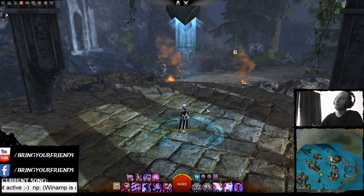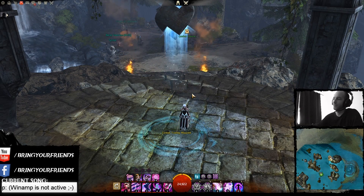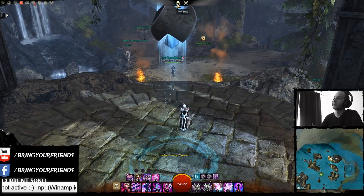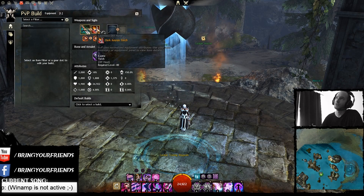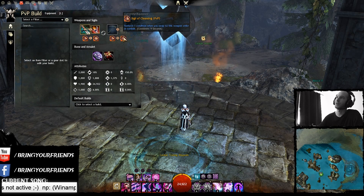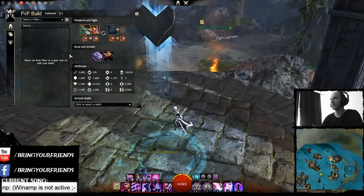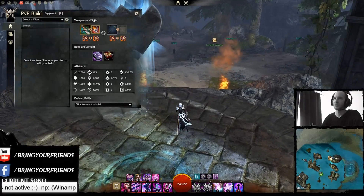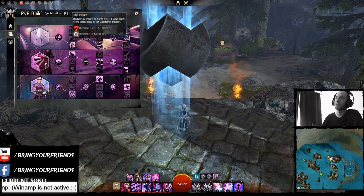What's going on, bringing you a video going over the updated version of my build that I originally made in Path of Fire. A lot of things have happened since then in terms of updates, so this is basically a hybrid condi build going with sword, torch, and staff, with double energy smoldering on the torch, sigil of cleansing for condi clear, runes of adventure and carrion - runes of adventure for the 50 endurance, because you'll need a lot of it with this build.